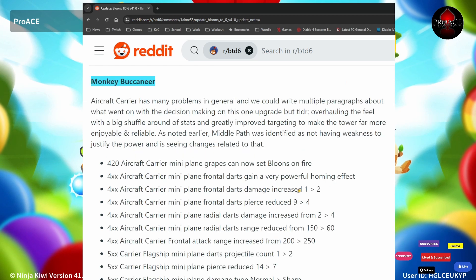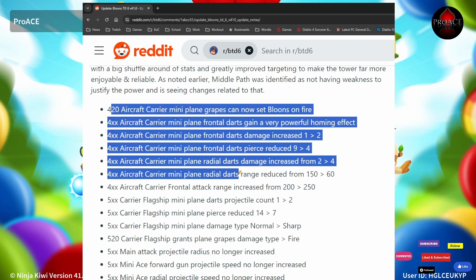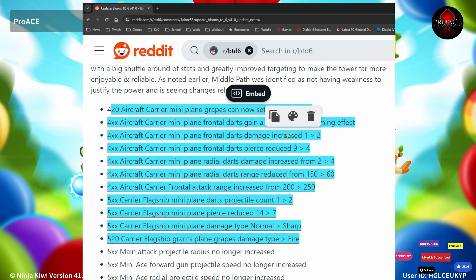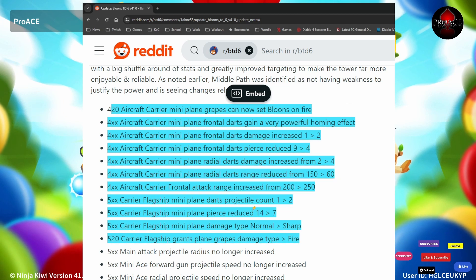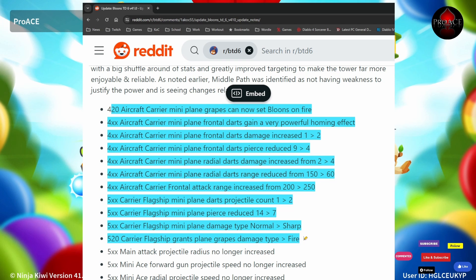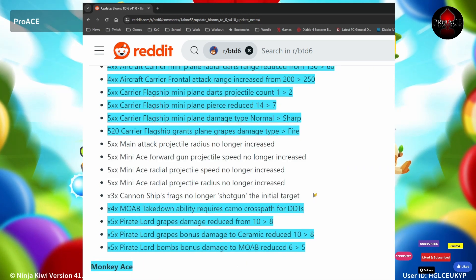The Buccaneer — the aircraft carrier has many problems in general, and they're trying to fix that, so there are a bunch of updates for the aircraft carrier flagship. They've changed up a bunch of planes, which now do very powerful homing. Mini planes can set things on fire on the 420. Carrier flagship mini darts projectile count increased from 1 to 2. They've halved the pierce, changed damage type from sharp to sharp and fire, and reduced the overall second path.